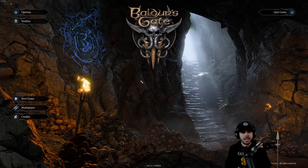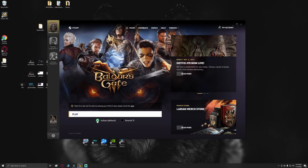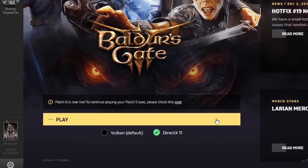The only thing you have to know when you start this up is whether you're playing on the default Vulkan or on DirectX 11. You make that choice when you start up the launcher. I'm playing on DirectX 11 right now because the game runs a bit better for me.